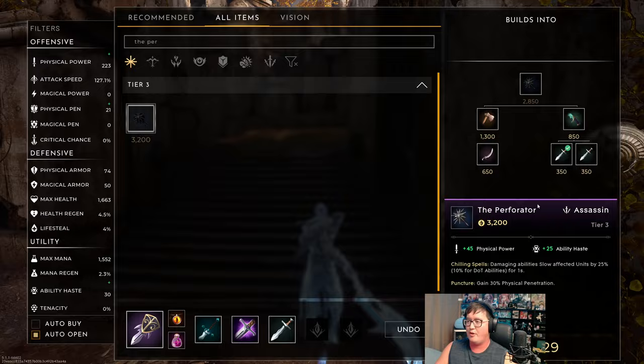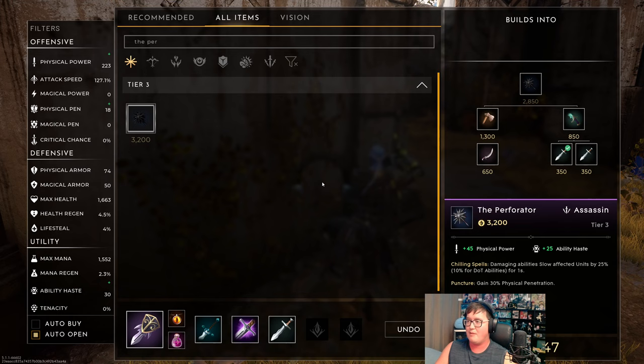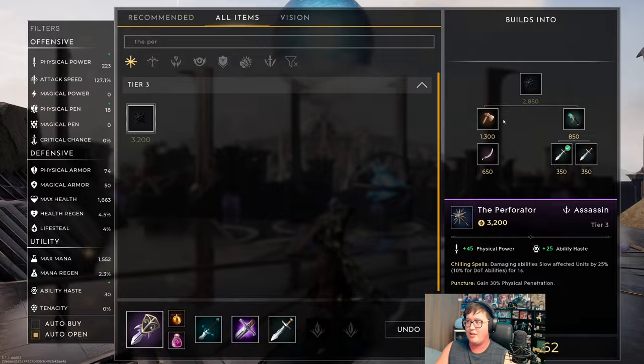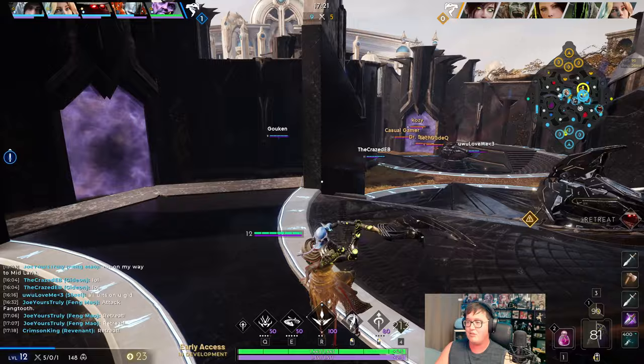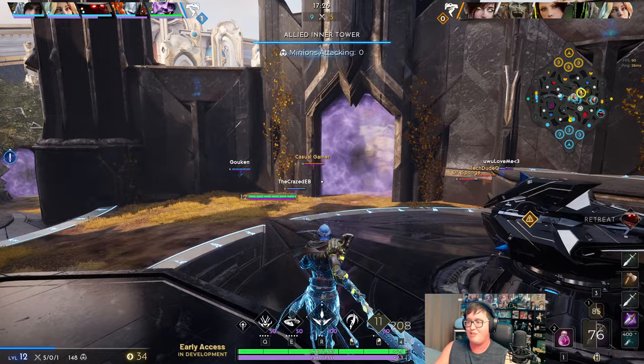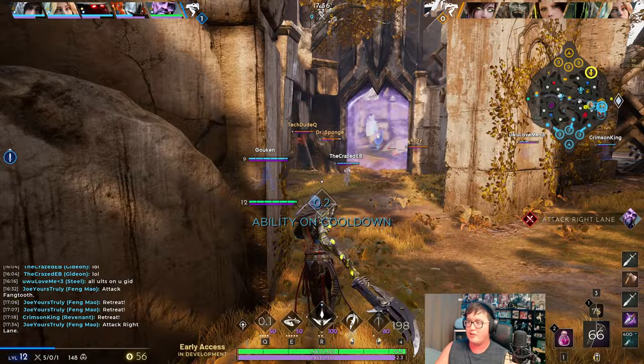By the way, Witch Stalker is not only good for the cleanse component, but also — if you read the description of this item — for Witch Stalker, you actually heal when you do a cleanse or when you get the off, so you actually get a pretty fast chunk of HP back. It's actually quite significant on squishy targets like Fane Mao and assassins in general. I used it in that fight right there just to get some HP back so I don't get too low to be killed off.